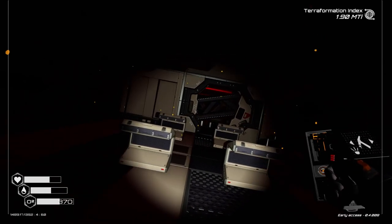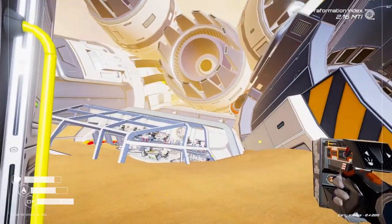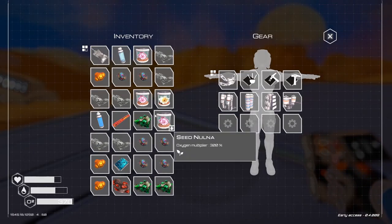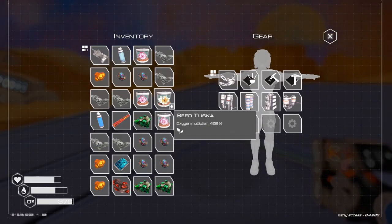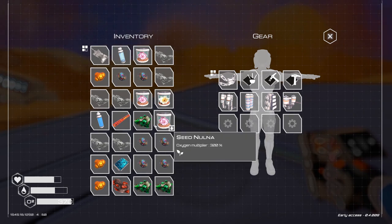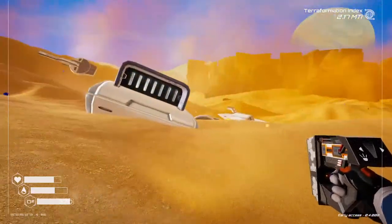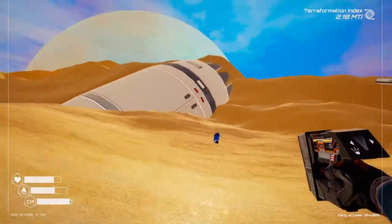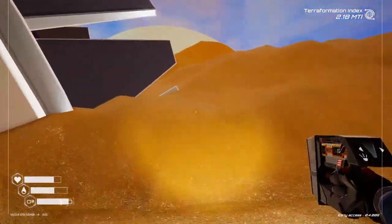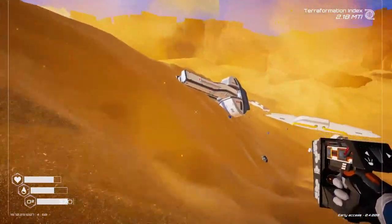I'm gonna look around and I'll save you the boring parts and bring you back if I find anything. Okay I'm back - I think I got most of this done. There are actually three floors and I've explored every room. I did find some nullness seeds, got the tuska seed, a blueprint chip, some more bioplastic, and some more super alloy plus an iridium rod - that's gonna come in handy. I did want to quickly check the rest of these things first before I move on to see if there's anything I might miss.